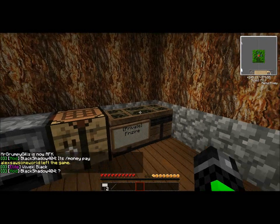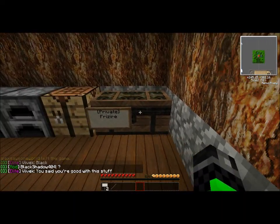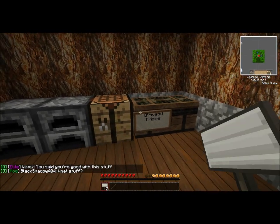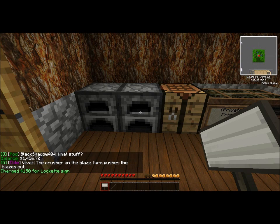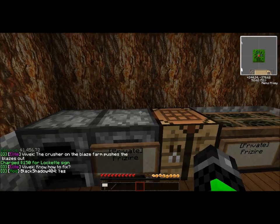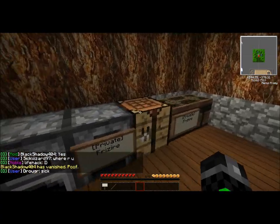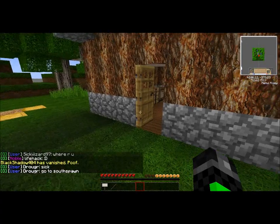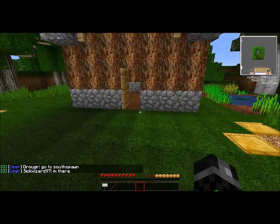Now back to the stealing — you'll notice that I have a locket here, which basically means that nobody else can access this chest. It actually costs money to lock chests; if I were to lock this furnace, it would cost me $150. Now nobody else can access this furnace. That is a big element — that's how you protect your chests — but you cannot protect your chests if they are not in your claim zone. So if I had an ordinary chest over here and I tried to protect it, I would not be able to do that.